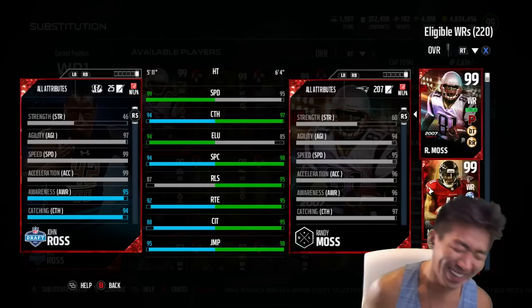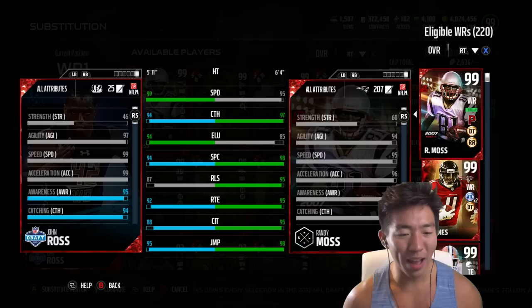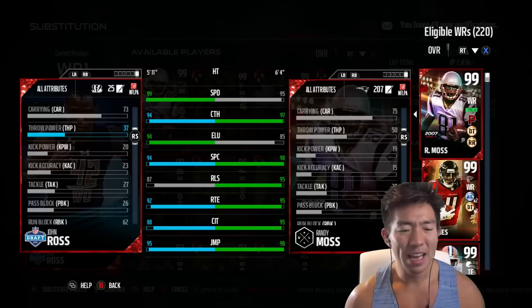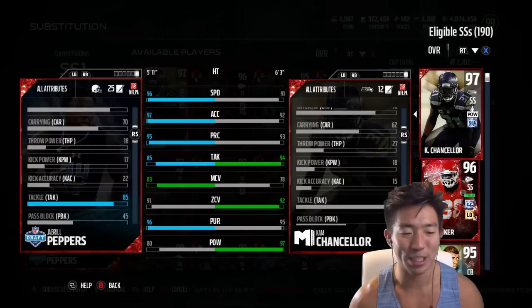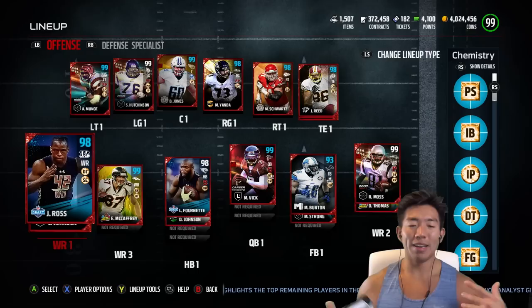Now the John Ross — 99 speed and acceleration with 97 agility. That's ridiculous, that's insane. You could literally get that card's stats even more souped up. It is officially the fastest card in Madden Ultimate Team. 94 catching, 95 jumping, 94 spectacular catch, great route running — but you can just run straight with it. Now Jabril Peppers has 97 agility, 97 acceleration, 96 speed. Peep the coverage stats — that's ridiculous.